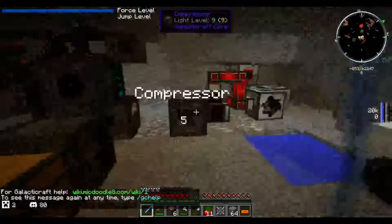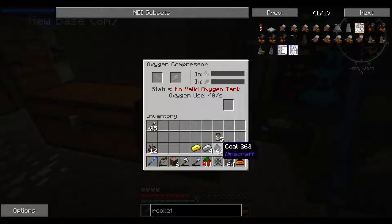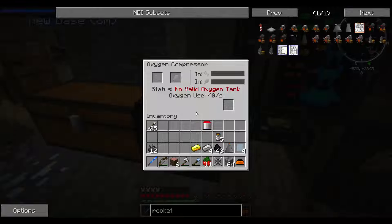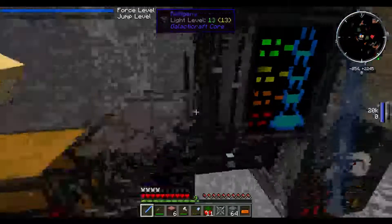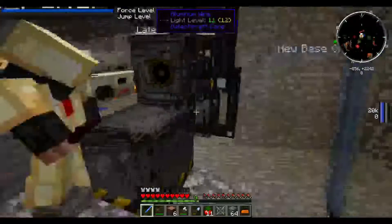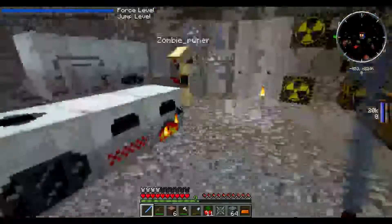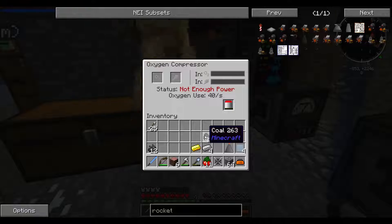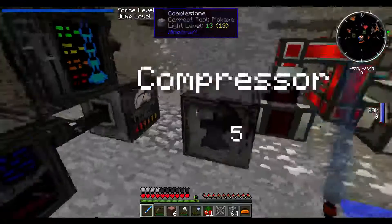Did we ever create an oxygen thing? Oh yeah. Why do we have end stone? Oxygen compressor, yeah — we need a generator for this. They take RF. What does this take? Oh, this is EU. This compressor isn't hooked up — you need to make some more aluminum wires to it. This system's really weird.